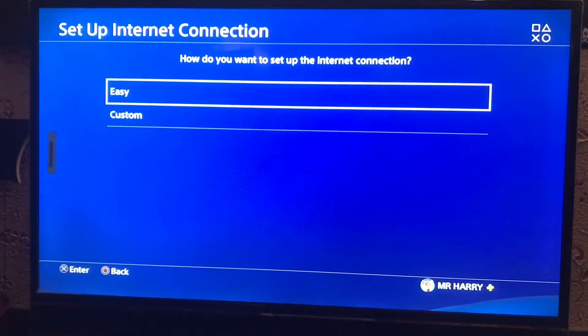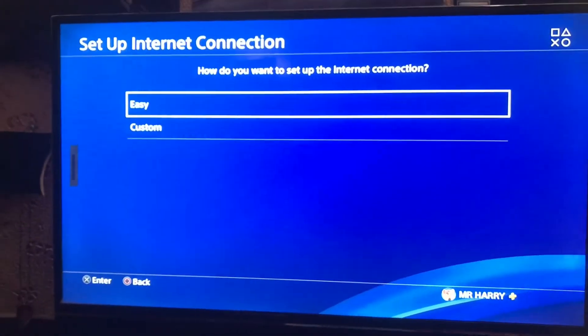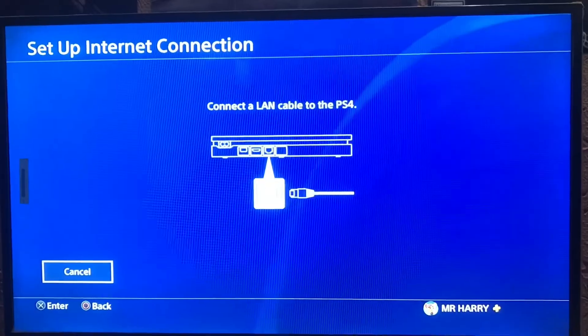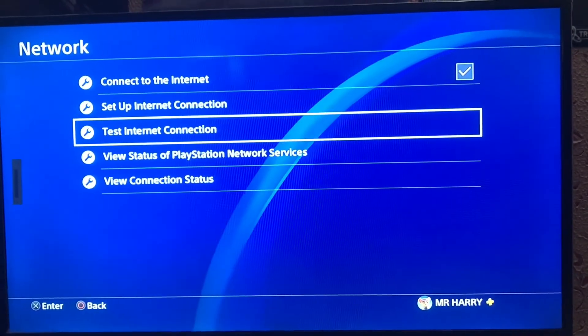Go to Use LAN Cable, then select Custom — go to the Easy option, not the Custom one. Connect a LAN cable from your router to your PS4, plug it in, and proceed.